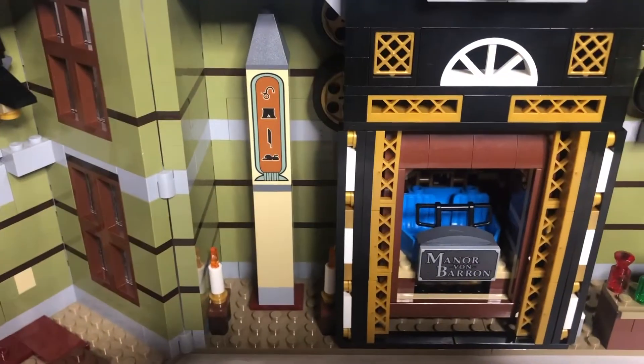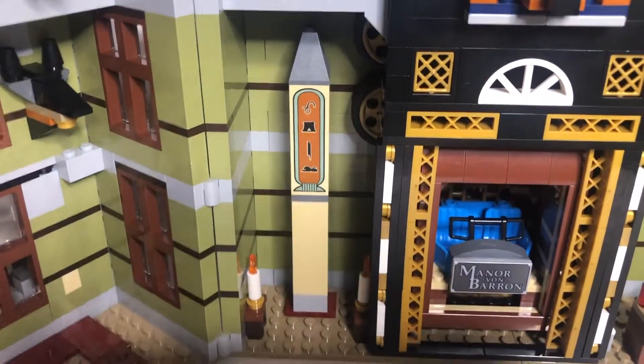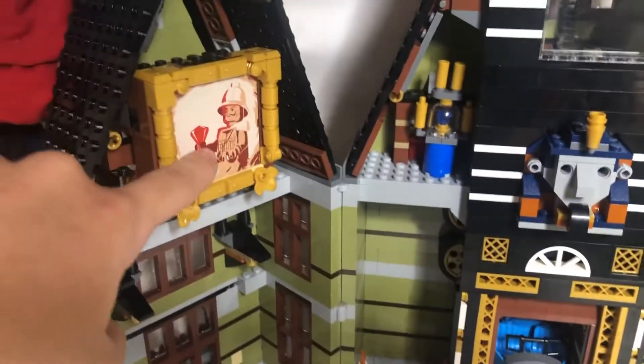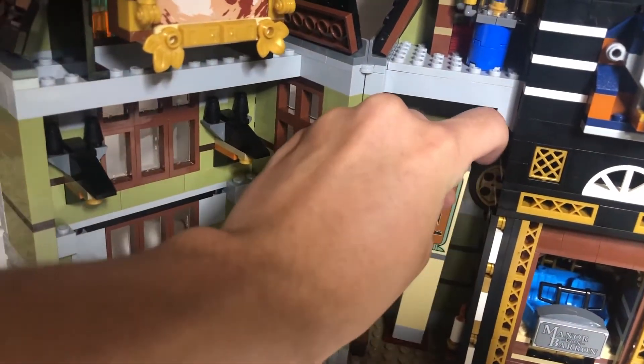This is the obelisk — the obelisk of evil. This is from one of the original sets. All of these were stolen by Samuel Von Barron. This is like his little museum.